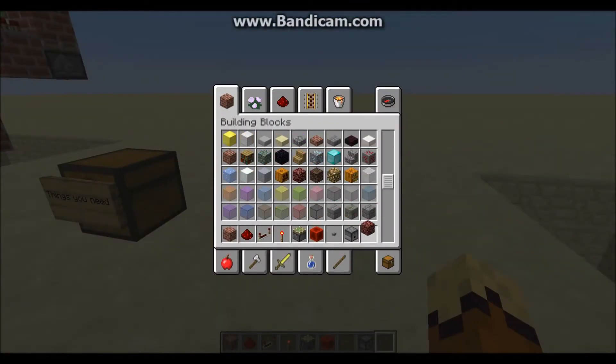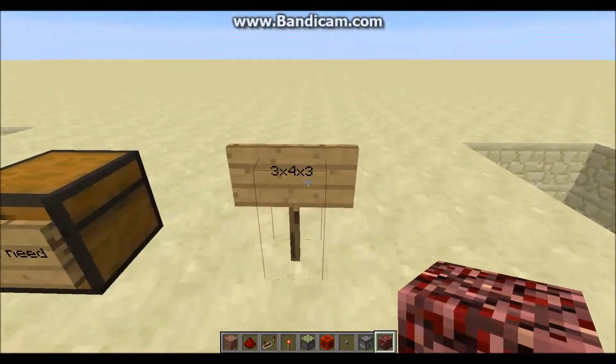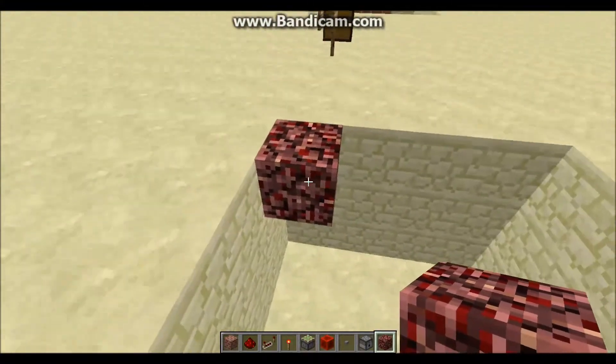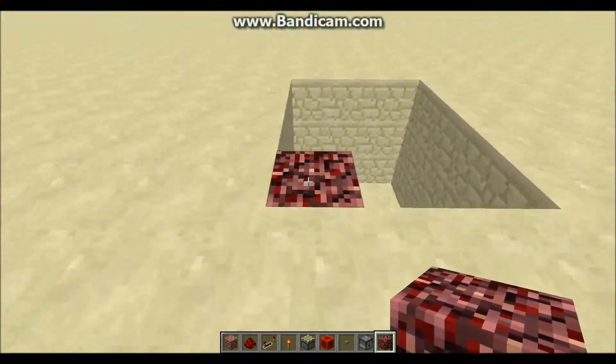Now that you have the materials in place, we can go ahead and start building. First and foremost, you want to take your piece of netherrack and place it in a trench that is 3x4x3 — that is 3 wide by 4 long by 3 deep — and you just want to place it on the leftmost block here, so it should be sticking up just like this. This will be the center of your fireplace, where the fire is lit.